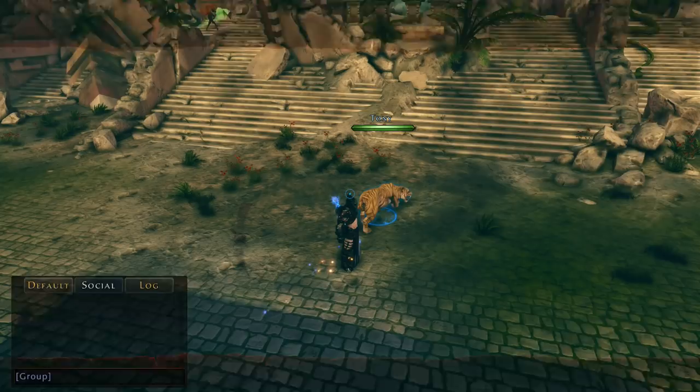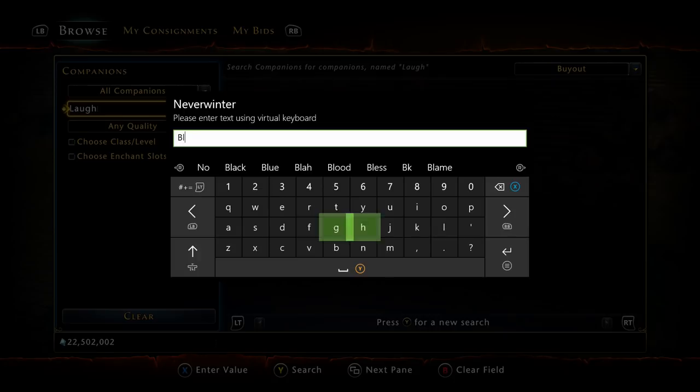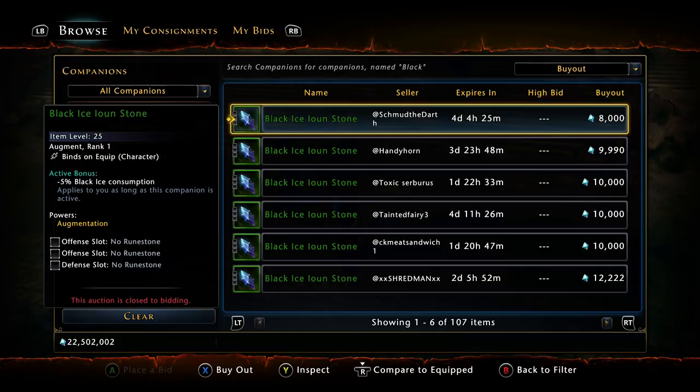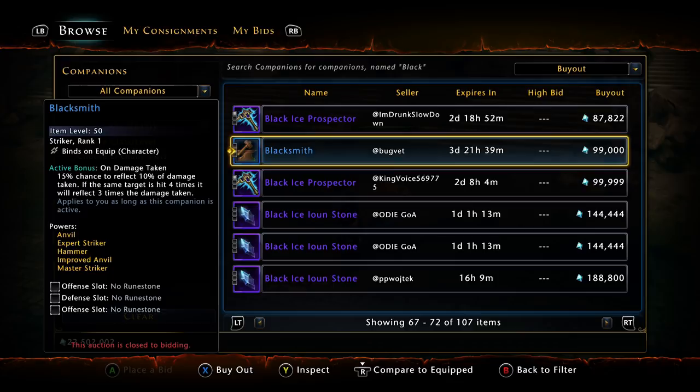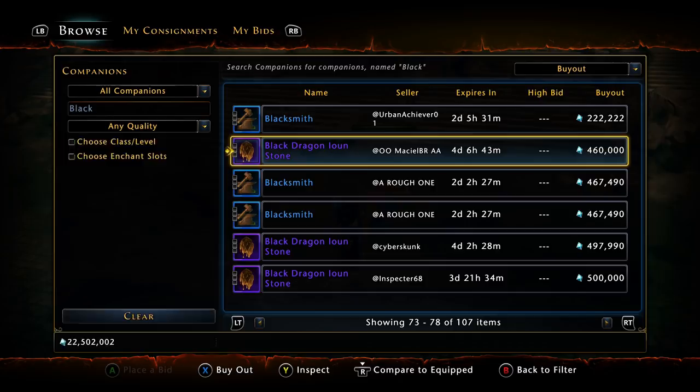The second companion we're going to get into is the Black Ion Stone. Word came out a while back that some augmented companions are going to be pretty good, so a lot of people went into the market and bought them all out. These Black Ion Stones that were selling for 30–40k a couple months ago are now 460,000 AD. It's not purple — you'll need companion tokens or AD to get it to legendary — but it's about five days' worth of work. You should definitely think about getting this one as well as the Laughing Skull.